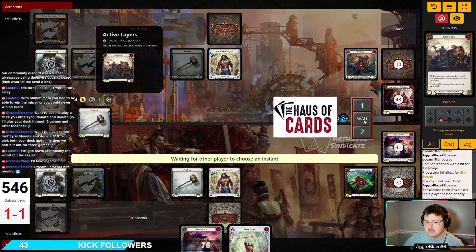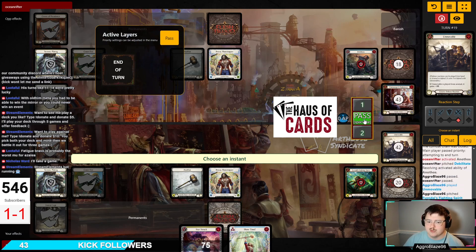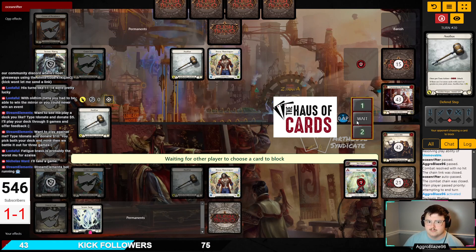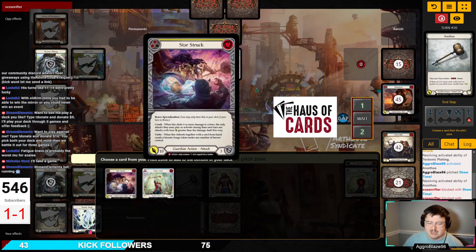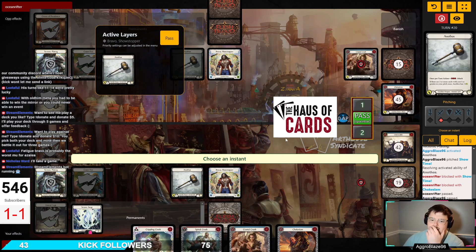I'm going to pitch Fighting Spirit to play the Unmovable, and then come in with Hammer for six. We're going to be stuck in this weird loop of Hammering for six until I find something good enough to try and end the game — because none of us have any equipment and he's at one and I'm at two. This has been a really clean game. I was more focused this game and playing a little bit cleaner than the first game.